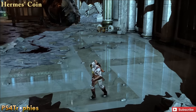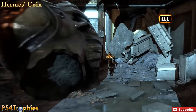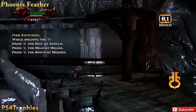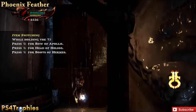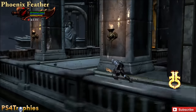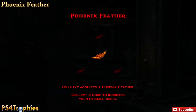Hermes' Coin is after you've chased him down and gotten the boots. You're going to see the head of a statue back here — if you just go around to the right side, you'll see the R1 prompt. Pick that up, and that is another godly treasure. A Phoenix Feather is going to be just a little bit past that after getting the boots. Climb up this wall and run around the side, and once you do that, you'll see some gold dust in front of you. Use the head to shine it on the corner, and there's a feather.